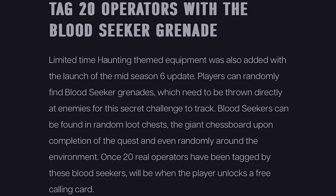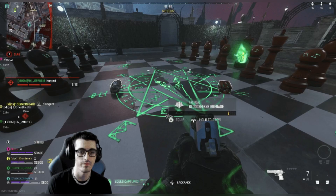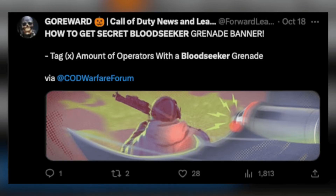Tag 20 Operators with Bloodseeker Grenades: Limited-time haunting-themed equipment was added with the mid-season 6 update. Players can randomly find bloodseeker grenades, which need to be thrown directly at enemies for this secret challenge to track. Bloodseekers can be found in random loot chests, at the giant chessboard upon completion of that quest, or randomly around the environment. Once 20 real operators have been tagged, the player unlocks a free calling card — and it looks pretty impressive.